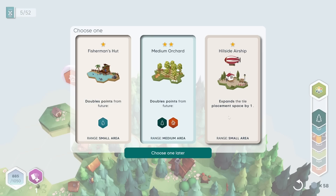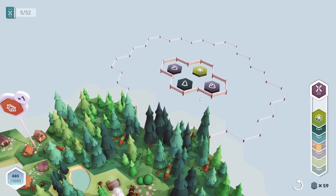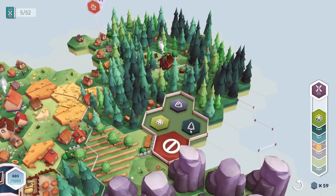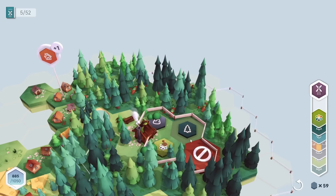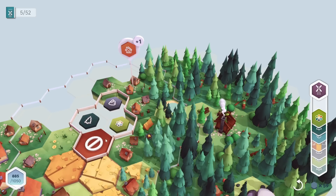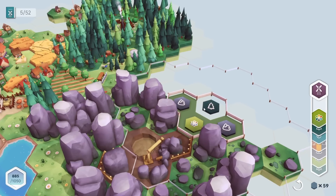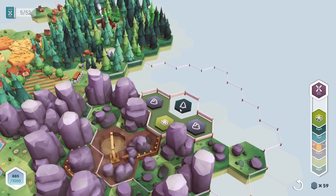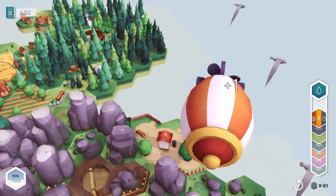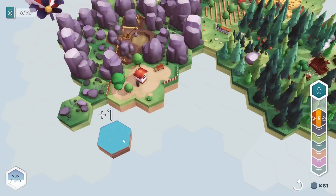Let's see what else we can place — a hillside airship that expands the tile placement space by one. What does it need? Rocks, trees, and flowers. I kind of do have that. This area kind of makes sense for a hillside airship so I'll place that down, then place the tree — and voila, we have an airship!